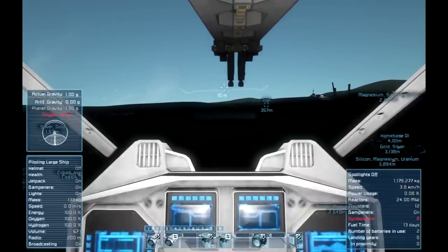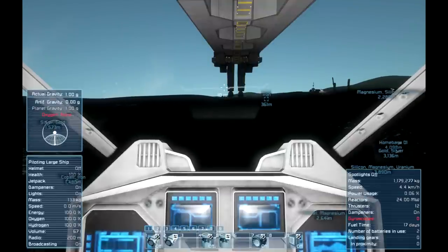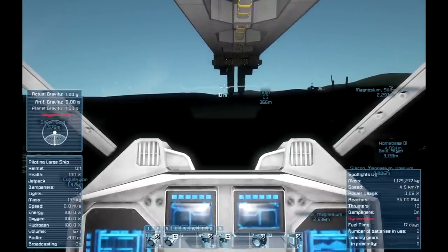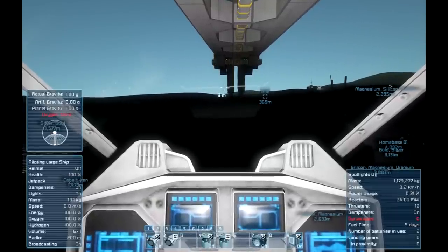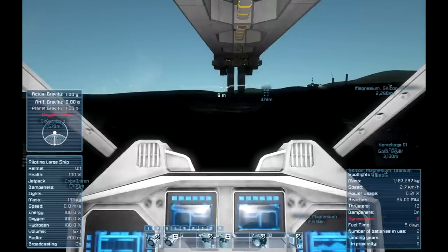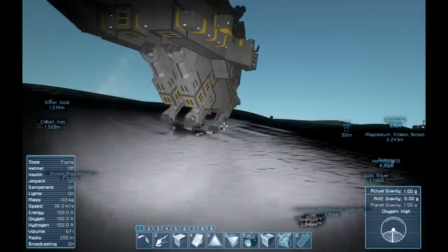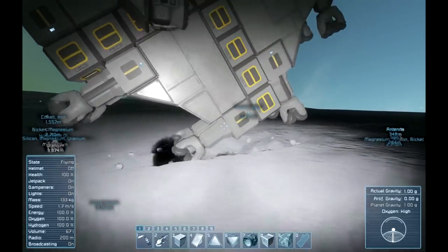I wanted to go with wheels to make a sort of excavator, and this is the design I came up with. It's the Honey Badger Mk 1. It still needs a lot of improvements. In the beginning of the video it doesn't even have any storage capacity yet, which will be a problem when the drills get full and the weight adds up. But as you see I've just started it up.